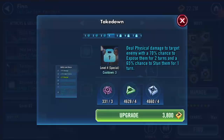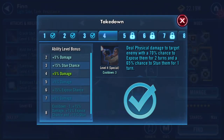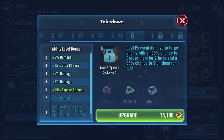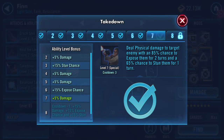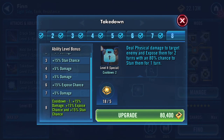His special ability deals physical damage to target enemy with a 70% chance to expose them for two turns and a 65% chance to stun them for one turn. The Omega gives cooldown reduced by one, plus 15% damage, plus 15% expose, and plus 15% stun chance. Wow - again very useful.